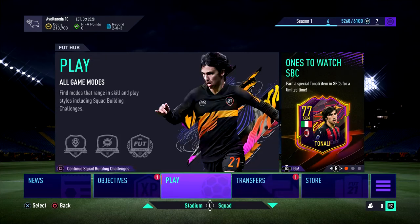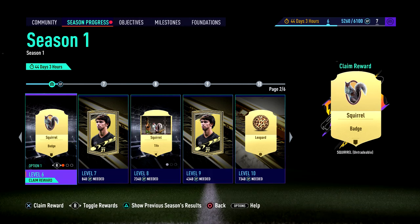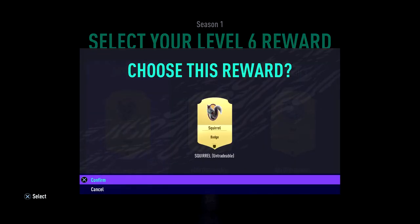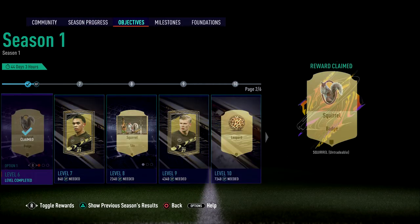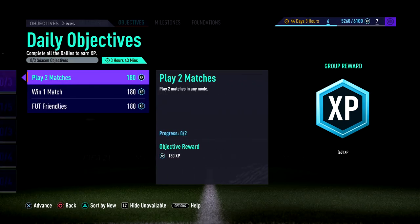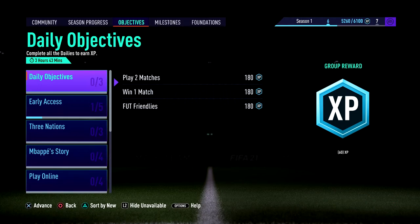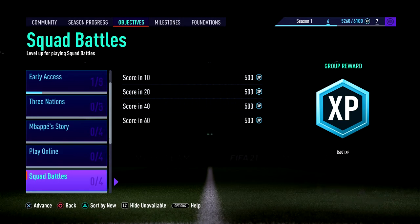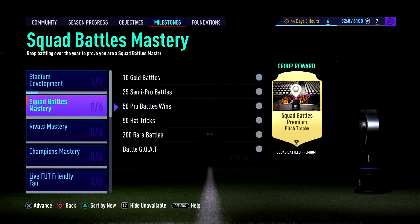We're going to start off here first. You want to go to the objective section and always try and complete these little objectives when you're first on the game. The season progress isn't really an issue - I'll just accept this while I talk. There's a lot of these little things in the objectives that you can do. If you're new to the game, you don't want to trade straight away if you're not really a trader. You can get a lot of coins from some of these things in the milestone section.